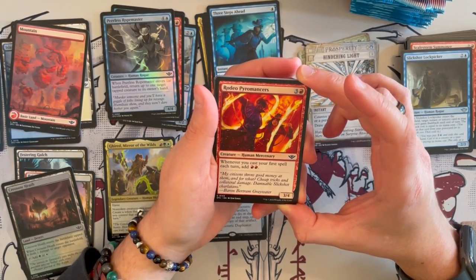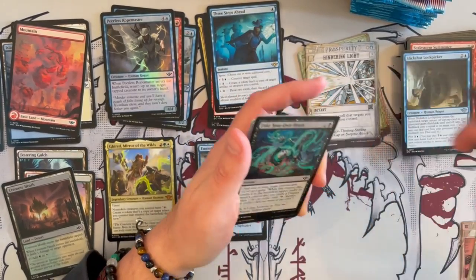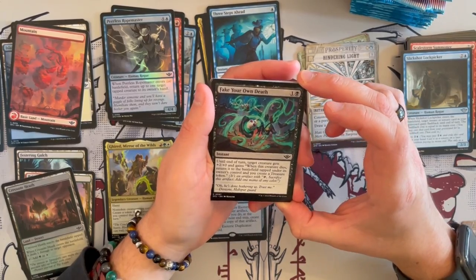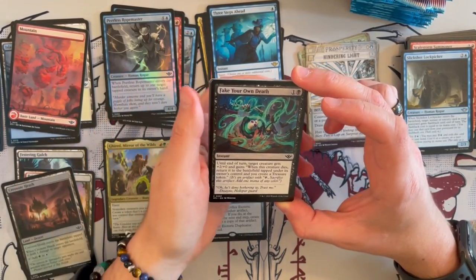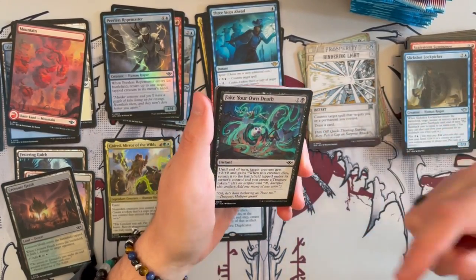Rodeo Pyromancer is a 3/4 Human Mercenary. Whenever you cast your first spell each turn, you get to add 2 red. That's really, really strong — really good in the right deck. Fake Your Own Death is another interesting instant. Until end of turn, target creature gets plus 2, plus 0 and gains 'whenever this creature dies, return it to the battlefield tapped under your control' and you create a treasure token, allowing you to ramp up. Can be really strong in the right deck and in some constructed decks.